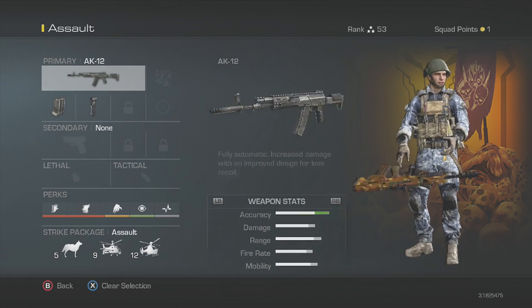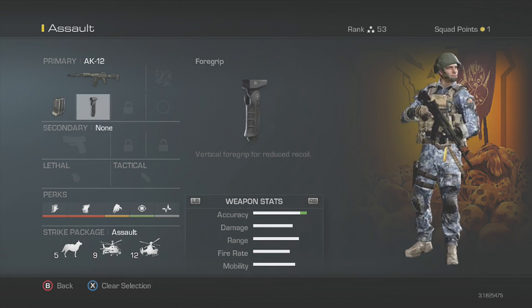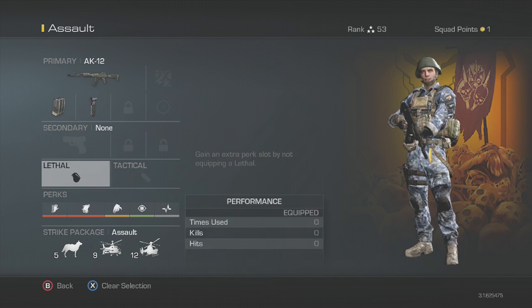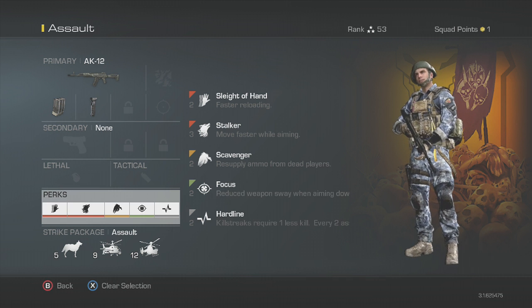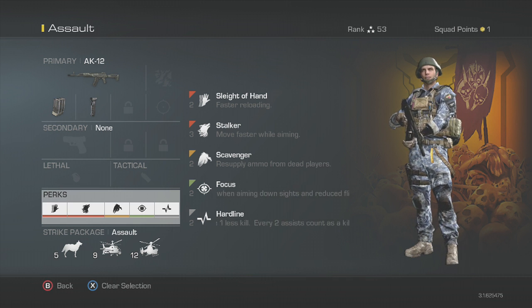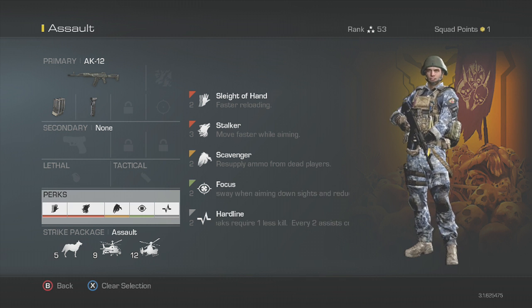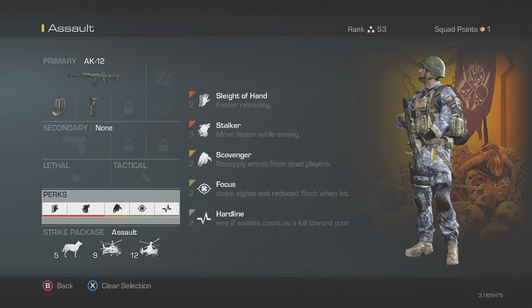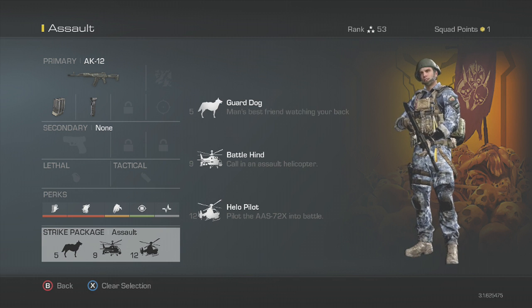Now moving on to the assault class — this is the unsilenced AK, so that's the only difference. I put Grip on it instead. This is the same thing basically — all perks to help me win gunfights — but I also threw in Scavenger and Hardline in the basic perk setup because I don't have the specialist bonus, so I need those in my base loadout since they do help with assault.